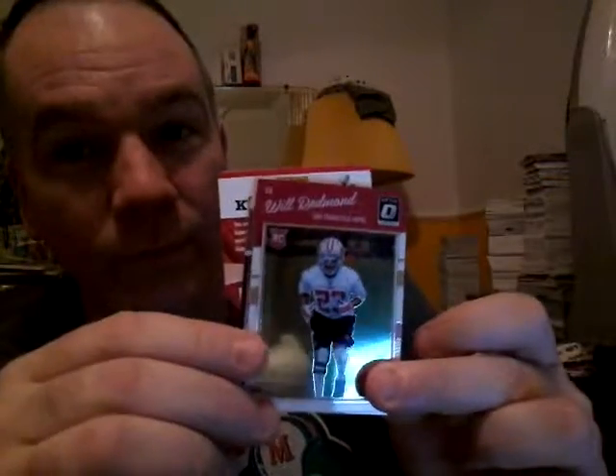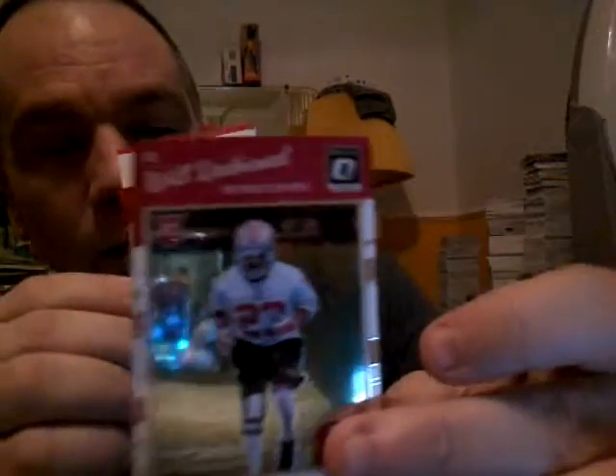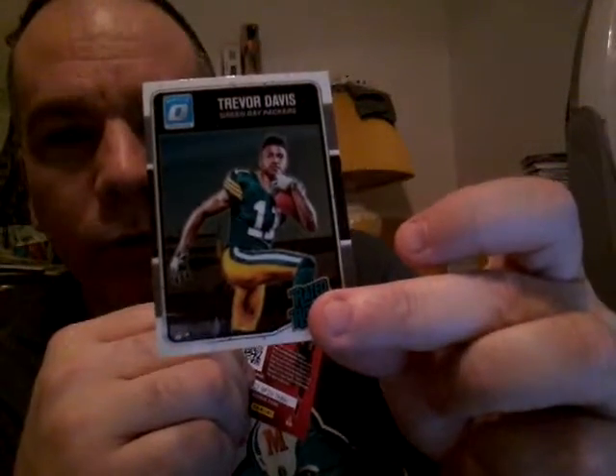This is why we open these boxes — cards like that. Will Redmond rookie and Trevor Davis rated rookie. Those hollow refractors are so hard to pull. Dak or Ezekiel — very hard to pull.